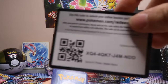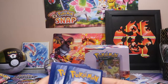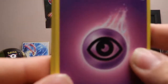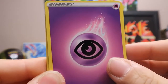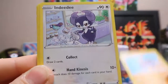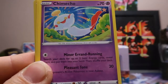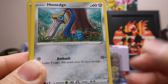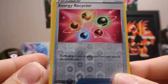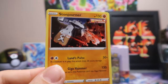Here is the code card. This pack starts with a Psychic-type Energy, a Golbat, Gliscor, Nidoran, Cherubi, Pachirisu, Chimecho, Haunter, Horsea. The reverse holo is an Energy Recycler, and the rare is a Stonjourner.